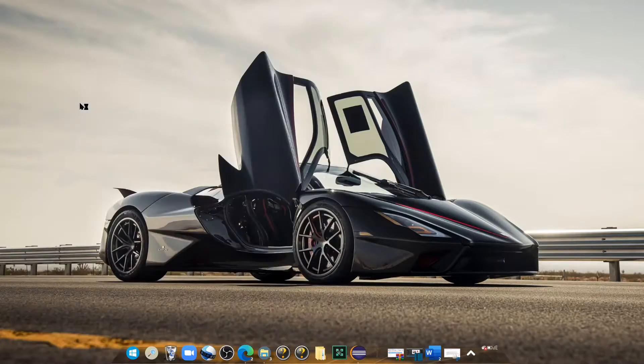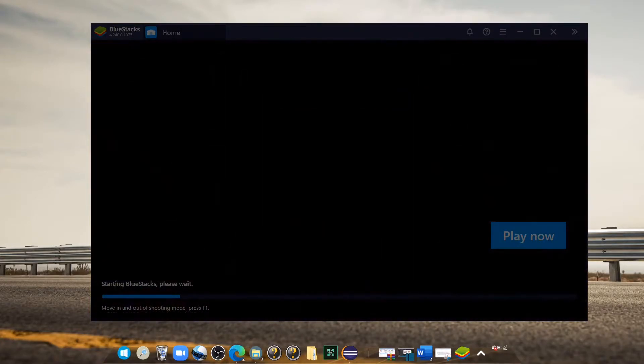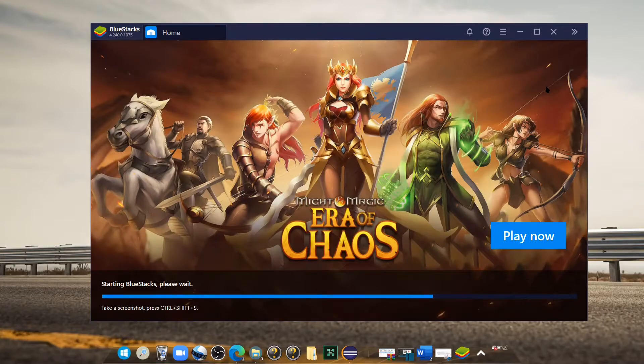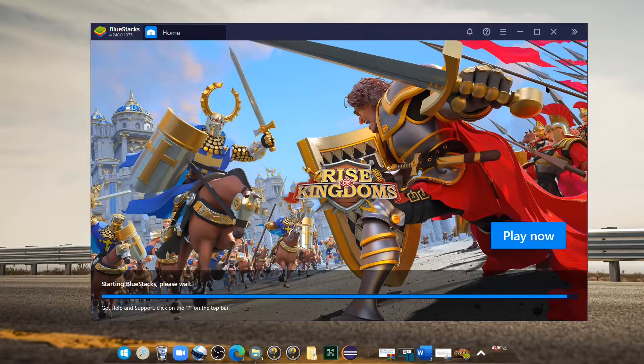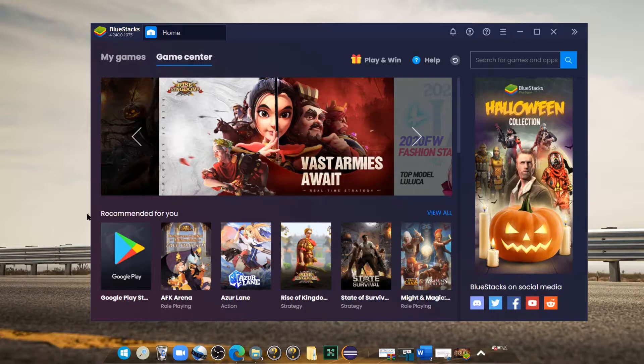After you do that you want to launch BlueStacks — all you're going to do is type in BlueStacks and open the application. BlueStacks is basically like an Android player that runs Android games on your PC, and you can actually download stuff from the Google Play Store and a bunch of other games that are compatible with Android on your PC. It's a pretty simple process, not too complicated.